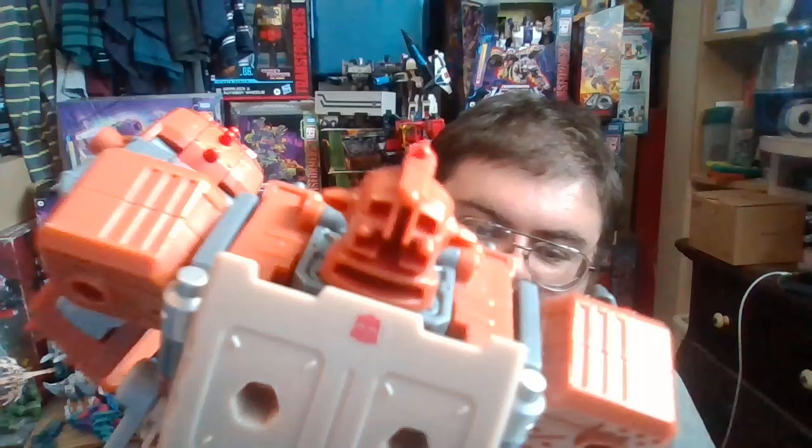If he does have an Autobot logo, I don't see where it could be. Usually in robot mode there are Autobot logos on the shoulders. I found it — it's on his back, upside down in robot mode, which becomes the roof of his garbage truck mode. And there it is in the box. So yeah, tiny Autobot logo, just one.